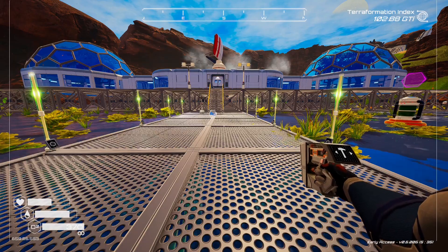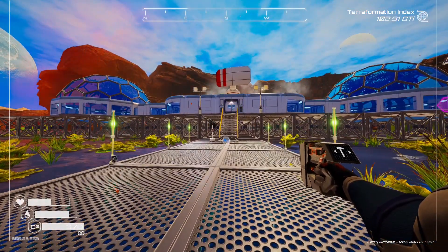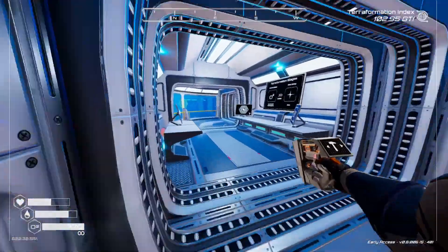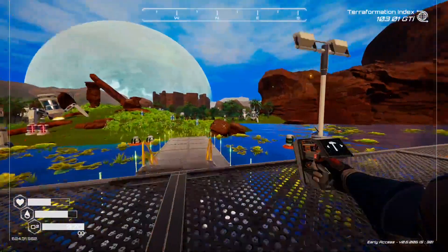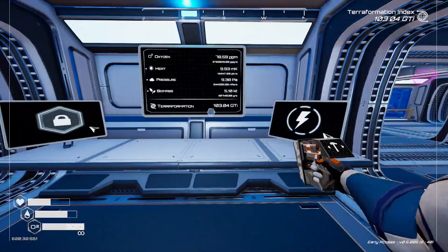Welcome back to Planet Crafter. We've actually got to breathable air — I was hoping to do that on video but it is what it is. I've been doing a lot of work off screen to get things rolling. The oxygen is sorted and that air filter is actually pretty good. We've got the infinite sign there, so it's just infinite, which is going to make exploring a lot better. There are three new biomes I understand, so we're going to be doing that at some point.